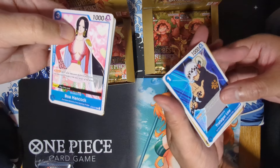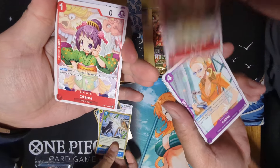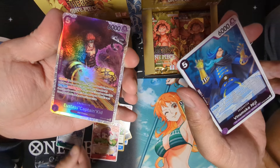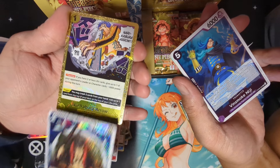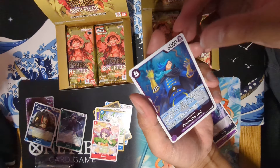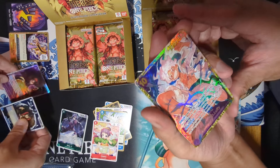We won't go over the regular commons, we'll just go through them as normal. Foil is Baby 5. Kid as an SR. Jolly Roger Duvall. This event card. And this one — King, King, King. This is the King Dawn card. Alright, now for my shinies — we got Foil Niji. Secret Rare Monkey D. Luffy, Year 5. And this is just a Jolly Roger Law. And Perona.